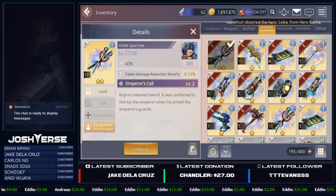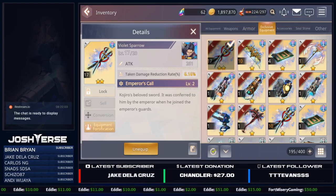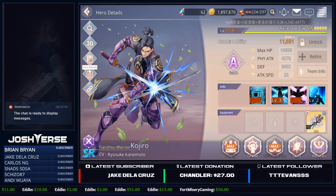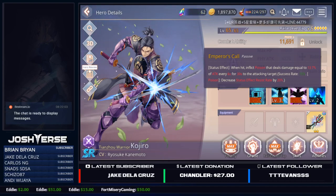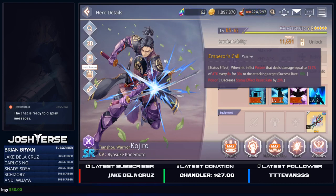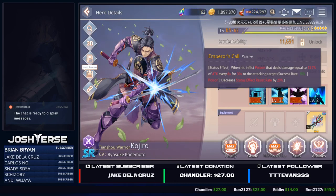Once I get it up, I'll be able to feed in another dupe and hopefully take it to a three-star. Let's check out our Kojiro now — he has a level 2 passive. He now does on-hit: inflict poison that deals damage equal to 13.7% of attack every 6 seconds for 30 seconds to the attacking target. The success rate is 15%, and it decreases status effect resist rate by 20% if you do poison them. For an SR hero it's a solid passive, and it didn't cost anything extra.